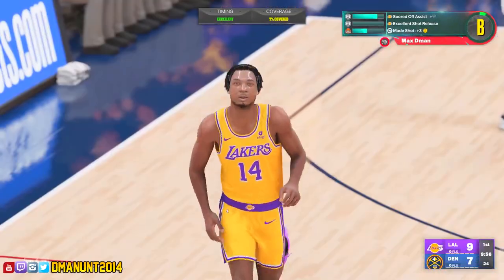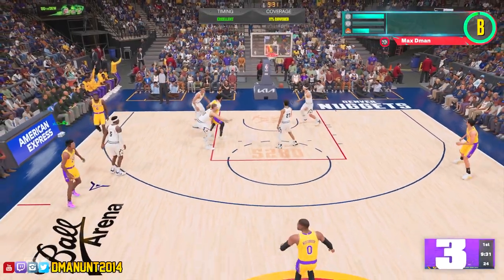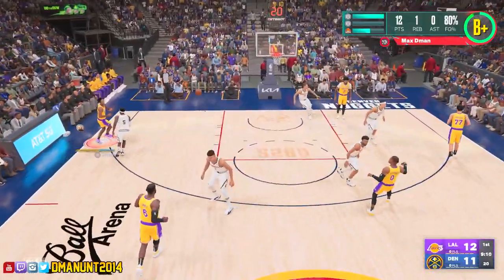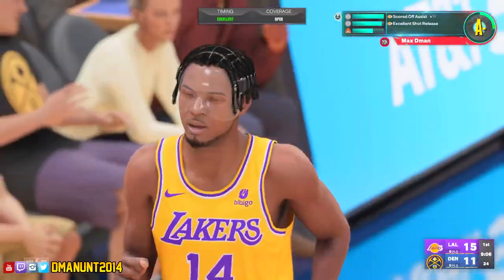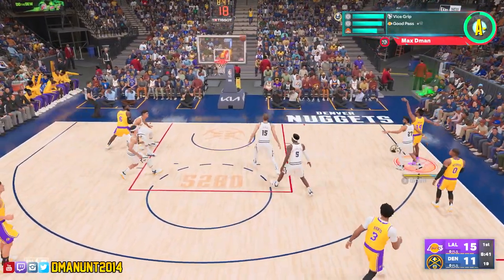What you're going to do is load up MyCareer, 12 minutes on pro, and shoot the cover off the basketball. You're stacking badges, so make sure you run to the corner, call for a pass, and let it fly. You're getting the catch and shoot, and then you're getting the boost from corner specialist and all that.